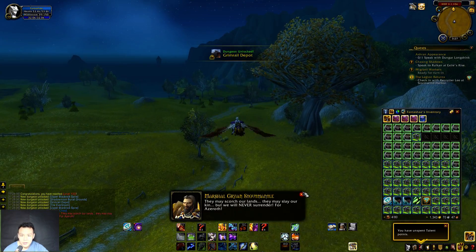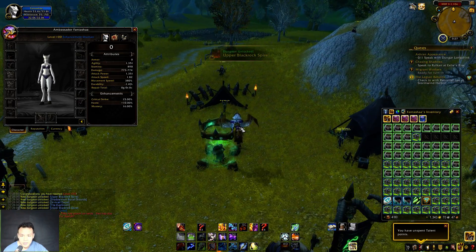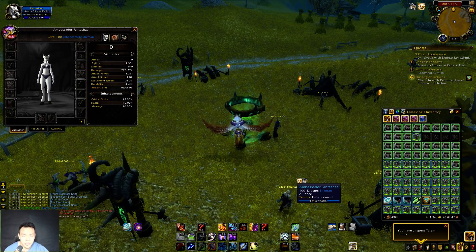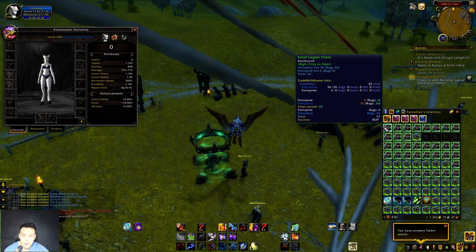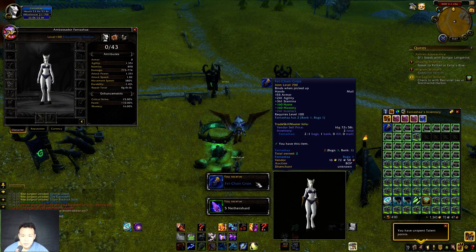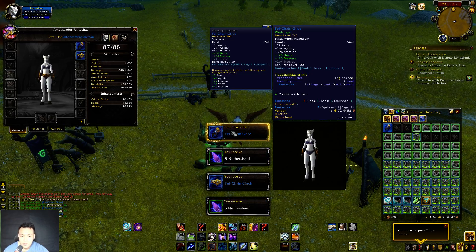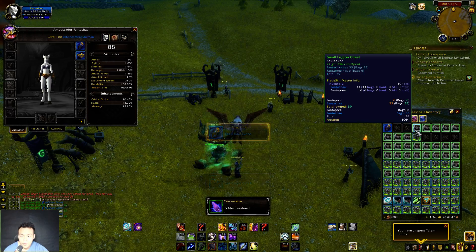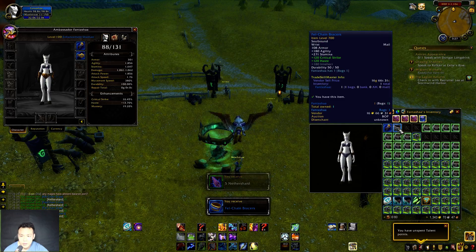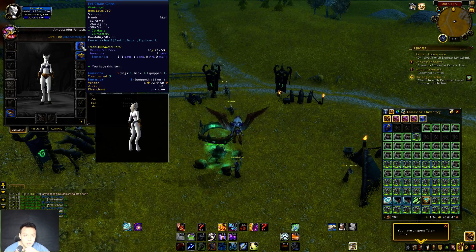I need to open the boxes one at a time. I'm in Enhancement right now but I might switch to the Elemental set and try to get a few pieces for that as well. I got Warforged gloves — chain Warforged gloves. You actually have a chance to get higher-level gear; if you're lucky you might get a Warforged version which is item level 710.